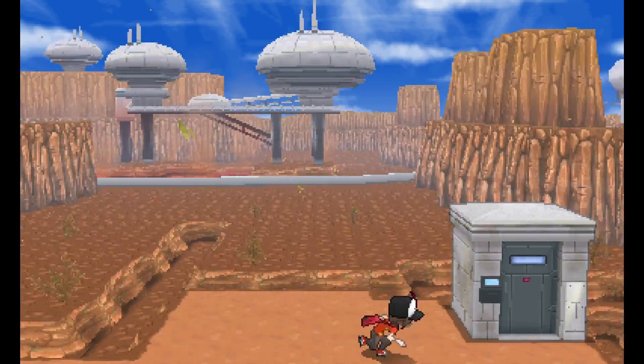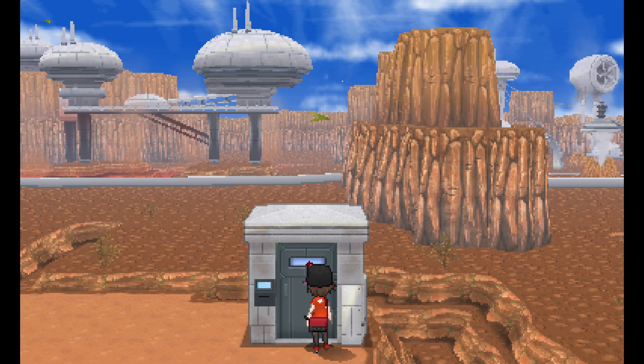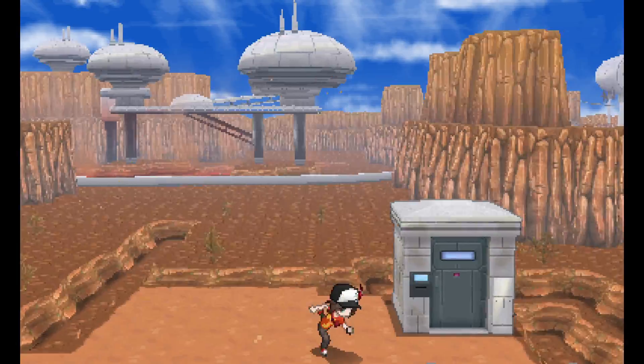That looks like part of the power plant, but a pass is needed to unlock the door. A bit of a spoiler here: we are never going to get that pass and never going to go in there. It's just never accessible to the player. It seems like it would be a special event where you get a Mystery Gift or something and explore a new dungeon, but they never did anything with it. Kind of weird.